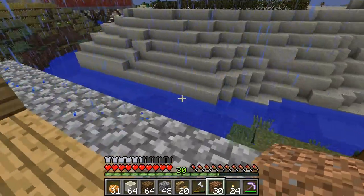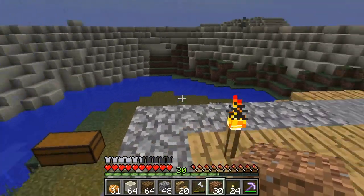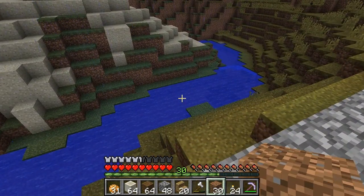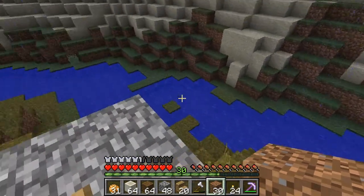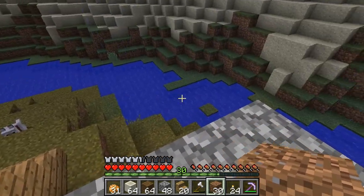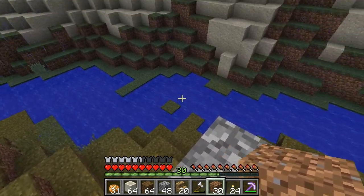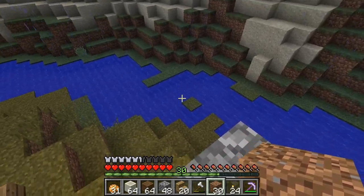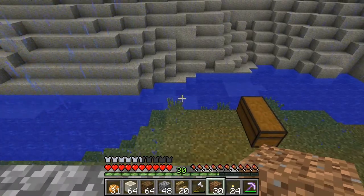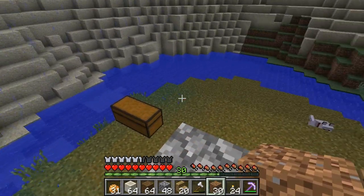You say why a lighthouse? Well just look where I am relative to the river. I am on a peninsula with a sharp bend, and I figure that a lighthouse here could be a good way of warning that there is a major bend in the area — it's a bit tough to navigate there. So another reason to have a lighthouse in the area.